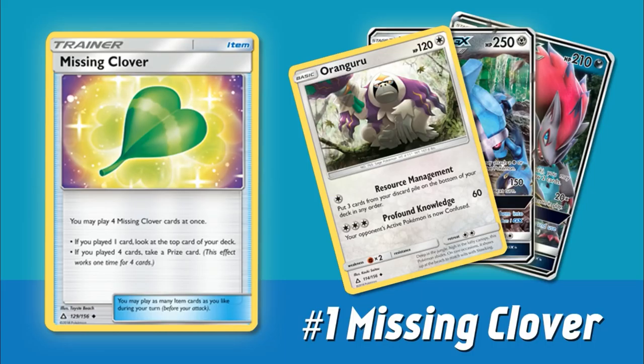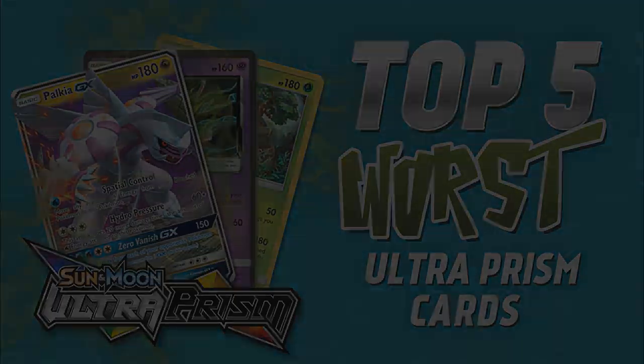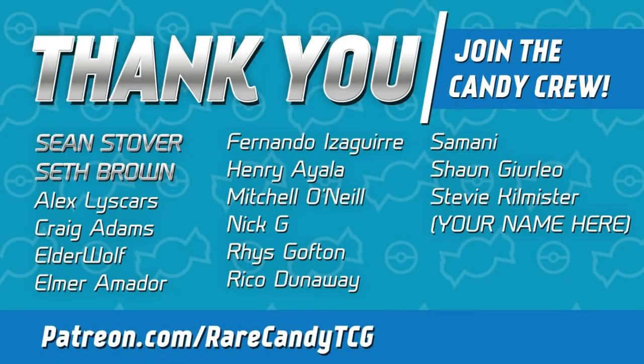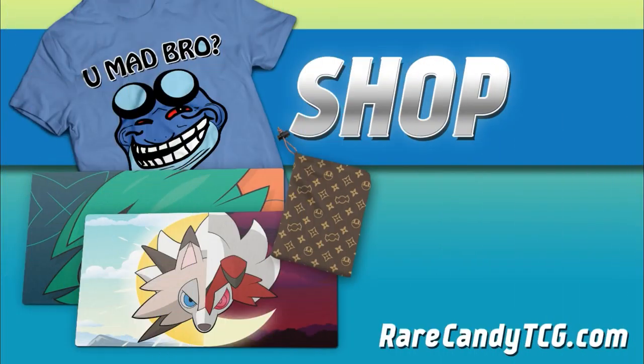Missing Clover takes the number one spot, and that wraps up our top five worst cards of Ultra Prism. Luckily this set wasn't too bad and didn't have a lot of really terrible cards. But what do you guys think — did I rate anything too high, or was I too hard or not hard enough on any certain cards? Sound off below in the comments and let me know your picks for the worst cards out of Ultra Prism. Feel free to like and subscribe, and if you can support this channel by becoming a patron at patreon.com/rarecandyTCG or by picking up something from our online store at rarecandyTCG.com, it would mean a lot. I appreciate you watching and we'll see you for the next one.